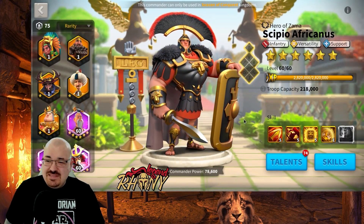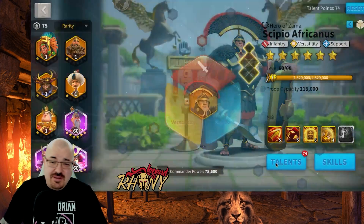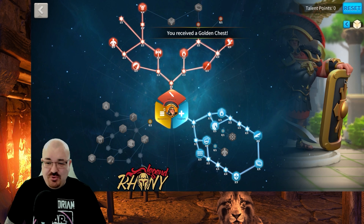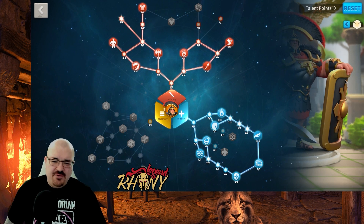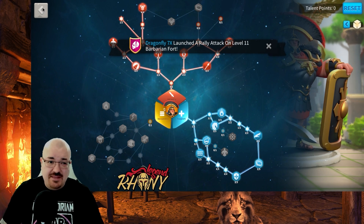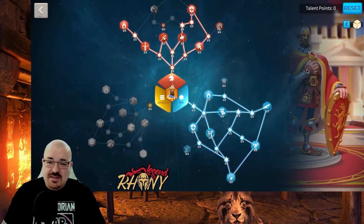Scipio is now level 65, 5-5-1. I'm going to do his talent tree — this will be my CPO talent tree, the same as I covered in his commander spotlight video, so check that out for more details. Now that CPO is done, I need to get Alexander Nevsky done and set up his talent tree.